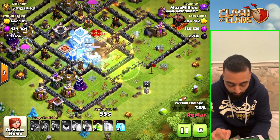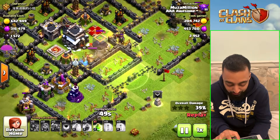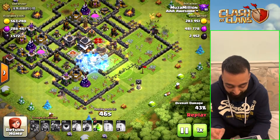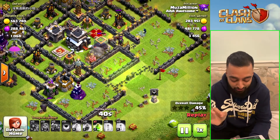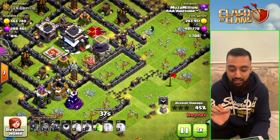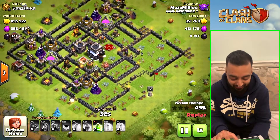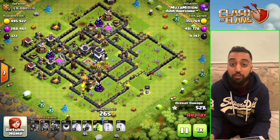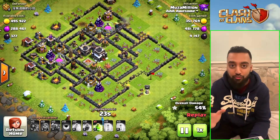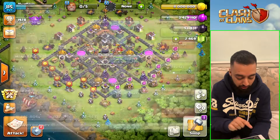We have one PEKKA very close — I drop a freeze spell hoping he can get that Dark Elixir storage. A second freeze goes down, the heal spell is also on the PEKKA. It is close, and he's turned to the Dark Elixir storage — we've clutched it! We're going to get 50% as well. We left 377 Dark Elixir but that's okay, I'll take that as a win.